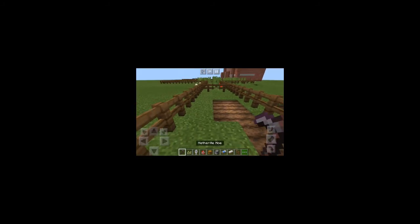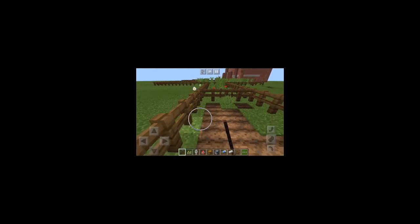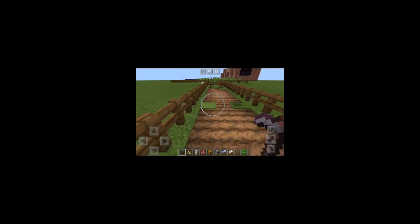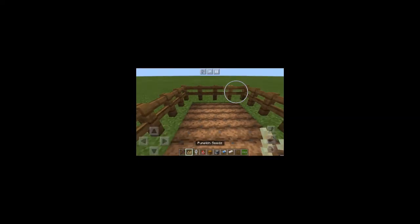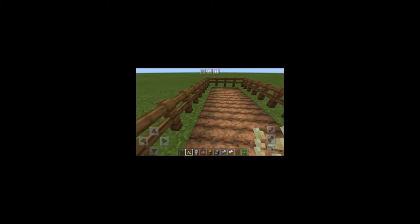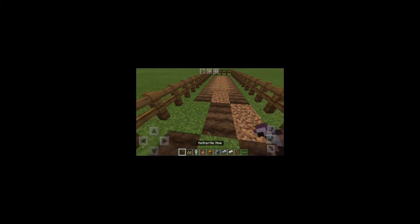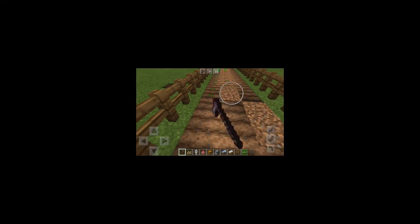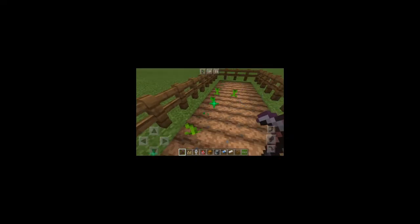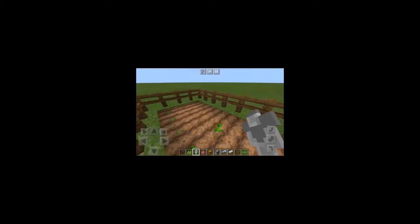First step: just tap on the grass with the hoe and do it. Once you're done, place pumpkin seeds on all your hoed dirt. Then get your bone meal and tap the plant — look at what happens. I have my bone meal, I tap it, and it grows. Then you just leave it.